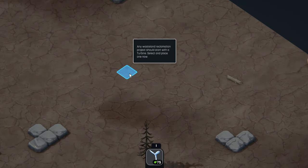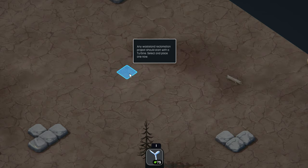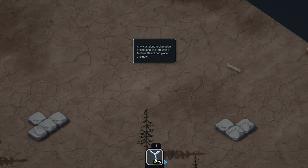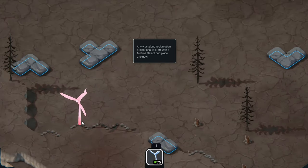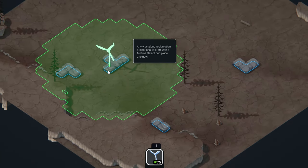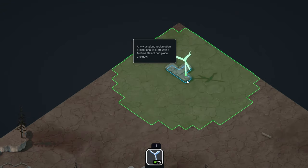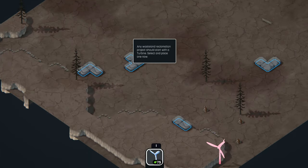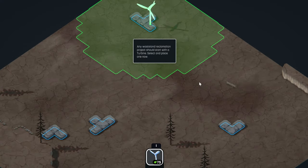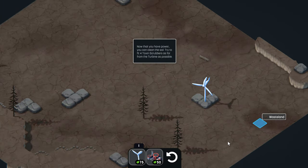Any wasteland reclaim project should start with a turbine. Select and place. I guess so we can produce wind, produce energy. Let's zoom out and take a look at our area. Let's go where there's a... we want probably a river, which I'm not seeing any place where there would be a river around here. Let's do this one.